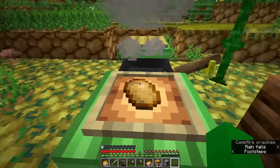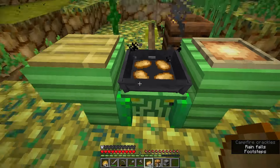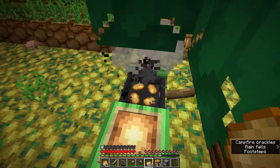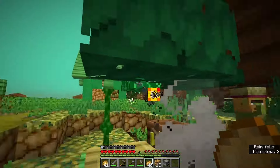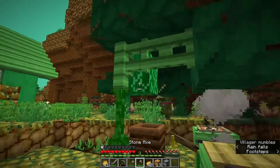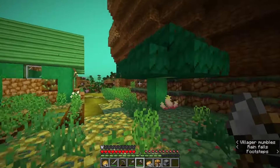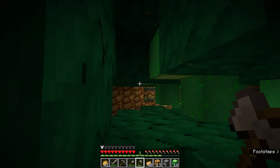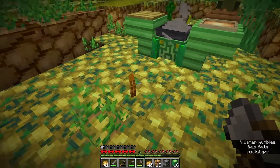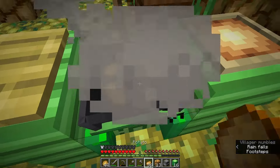We've got a villager who wants carrots and wheat for poisonous potatoes — what a wonderful trade. We've got a frying table here, so what if we take a potato out and try to throw potatoes in? I don't know if those will sit here and actually cook, but hopefully this will give us some of those achievements. I found a new block — a potato fruit and a potato pedicule — just chopping some trees.